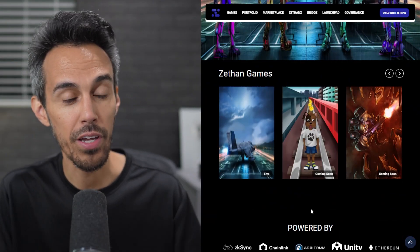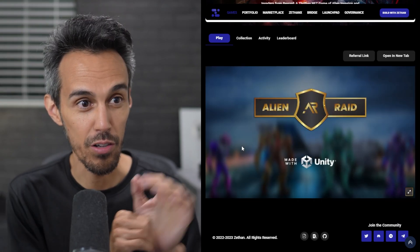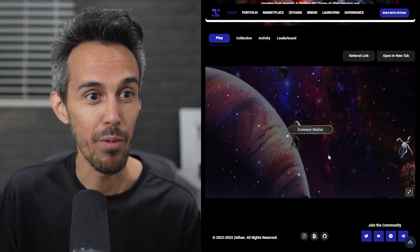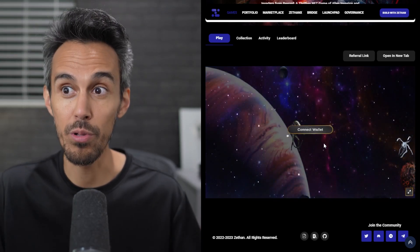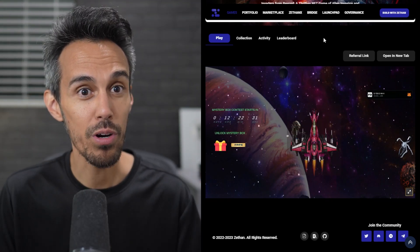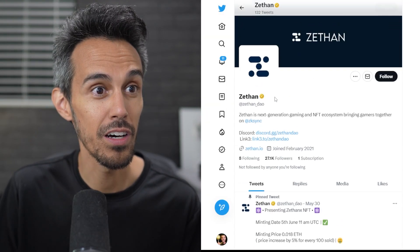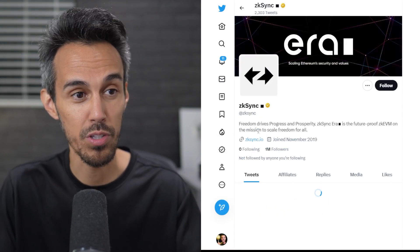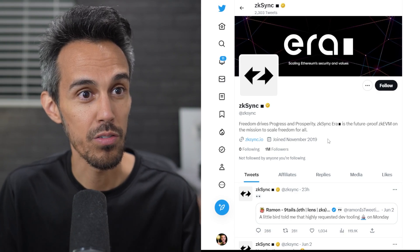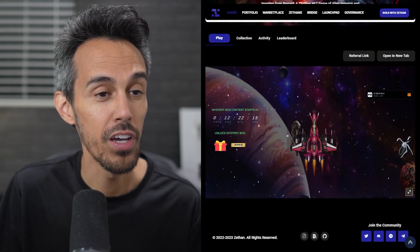They have a couple of games coming soon and one game that's live now. If you click on it, it loads right up. It's called Alien Raid and it's made with Unity — I'm a huge fan of Unity. All you have to do is connect your wallet and you're able to jump right in, just connect your MetaMask. This network is ZK Sync, which is what they're building it on — scaling Ethereum security and value. You can learn all about that exciting new chain.